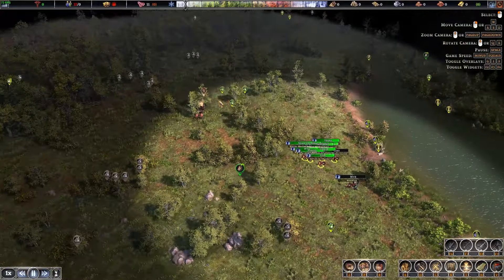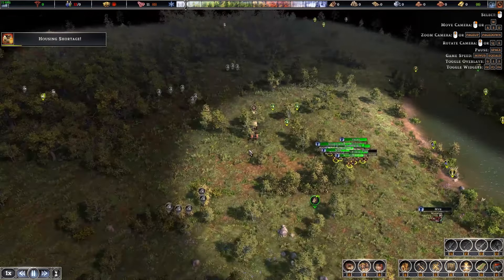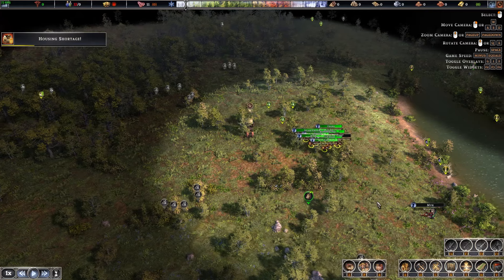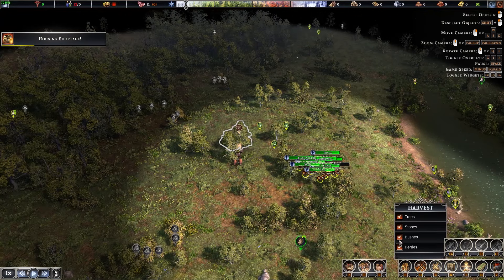Let's press F3 to see everybody's health. Mir is wounded — I don't think we can save her. Let's go back to what we were doing. I'm surprised the entire pack of villagers couldn't take on the boar and we lost one person. That's going to be pretty dangerous.